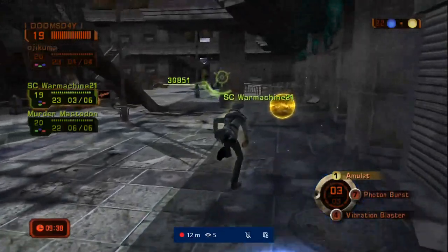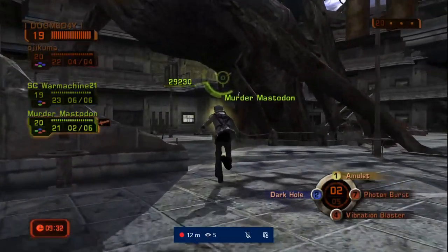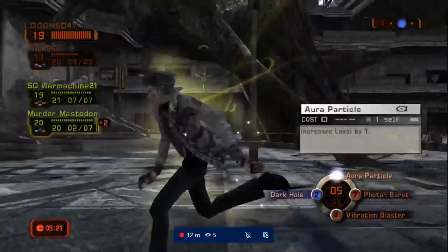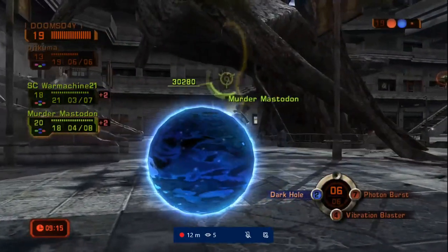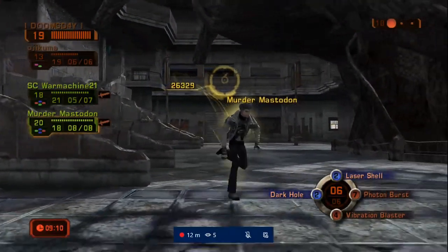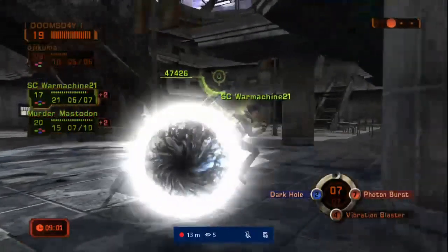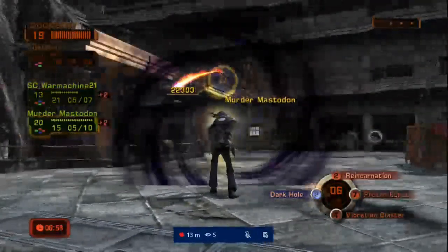Doom loses a dark hole early and I don't think he caught the Rian either. Murder getting some early damage on OG with that blaster. A dark hole out of OG does catch the amulet, quickly overwritten in favor of getting aura up. Having a little trouble getting enough to get going with the photon burst vibration blaster combo. A lot of weak shields — easily snapped by another tiger strength reincarnation. He's gonna take the 8R and get in the mix while OG is just getting pounded.